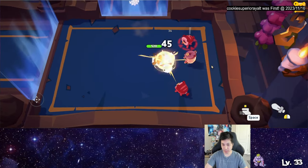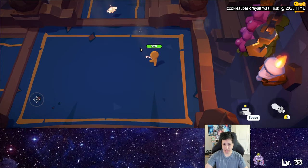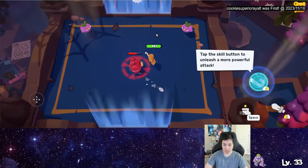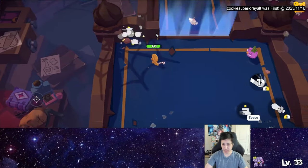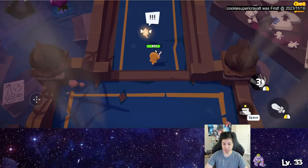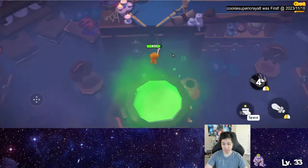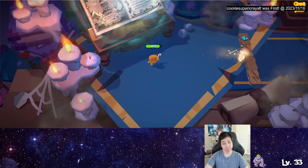So, mouse click. Can we charge this? That took a while for it to come out. You can go like this and then you kind of aim it if you hold it. At least they have a skip button.